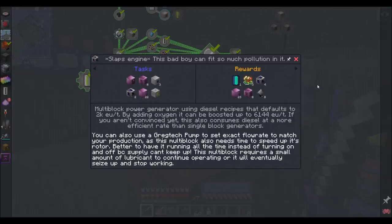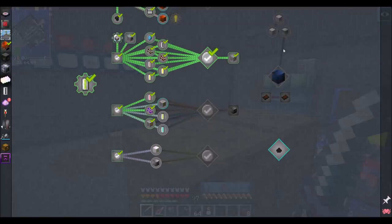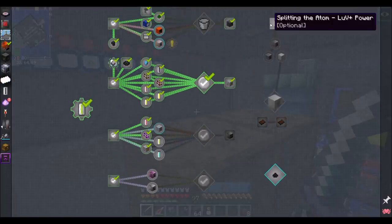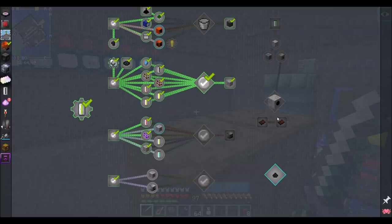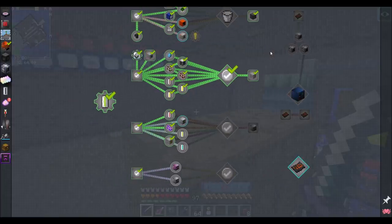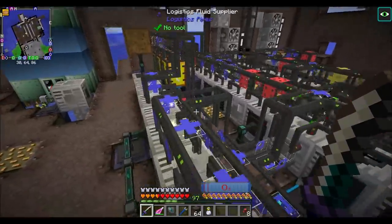It'll be a lot of power for not a lot of resources, which should be awesome. This'll really just get us going for the next tier. If we wanted to go crazy and get into fusion and all this other stuff, all those quests are listed as optional. If you want to get ridiculous amounts of power you can, but I'm thinking we probably won't need it too much. At least that's what I'm hoping — we'll find out.